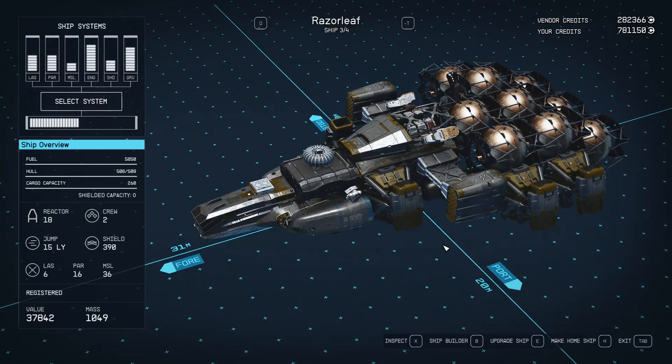I'm going to show you an infinite credits glitch using ship duplication. The more you're willing to put in — the more effort — the more you're going to get out.